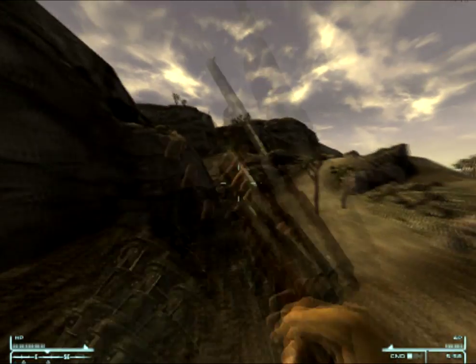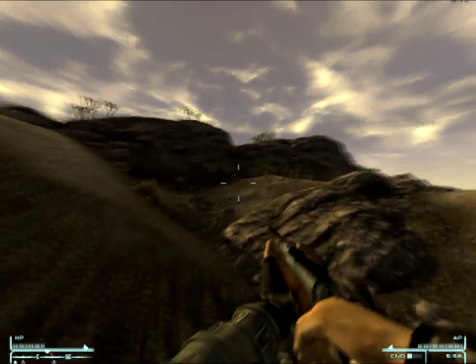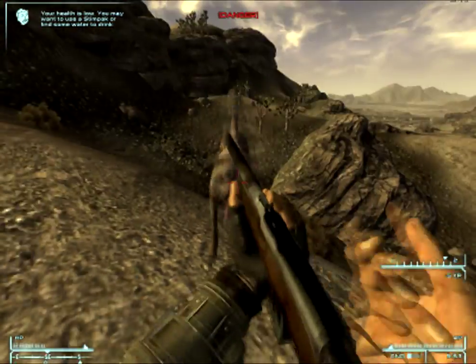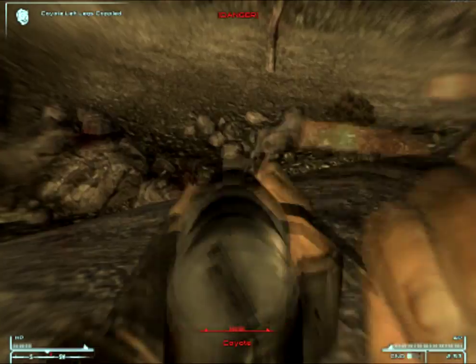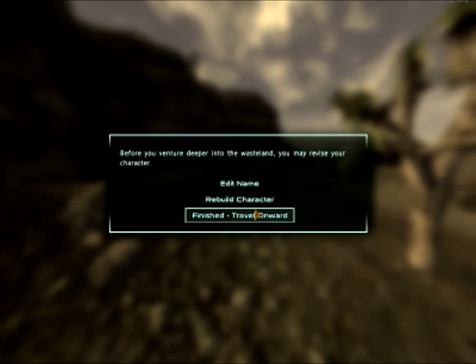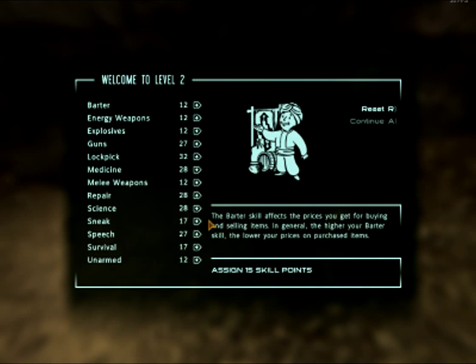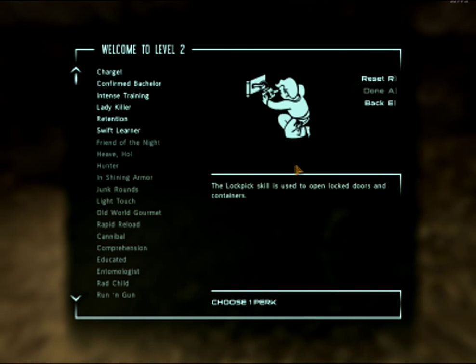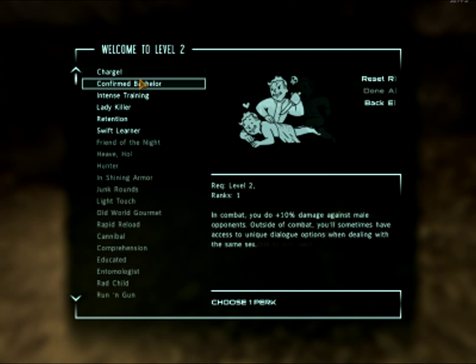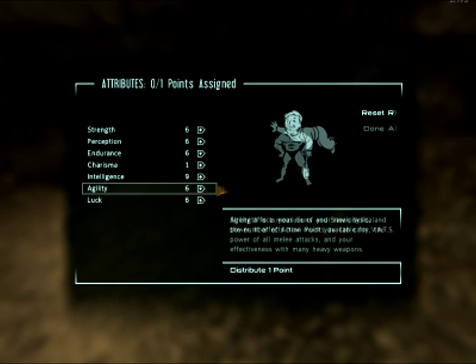Taking a quick detour here to clear out the entrance of Goodsprings Cave. If you go in, there are more coyotes and a duffel bag with some low-tier but still kind of useful loot. If you go too far away from the starting area, you'll get a prompt to rebuild your character if you want to, and I chose not to because I'm pretty happy with how my character currently is.